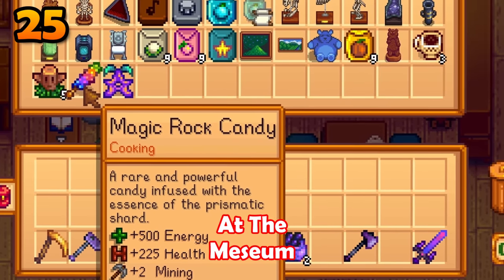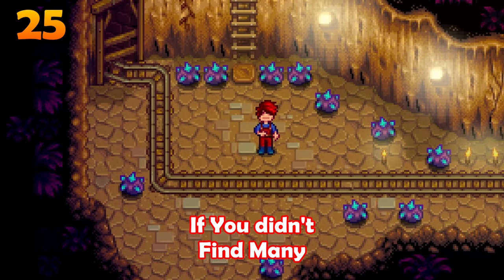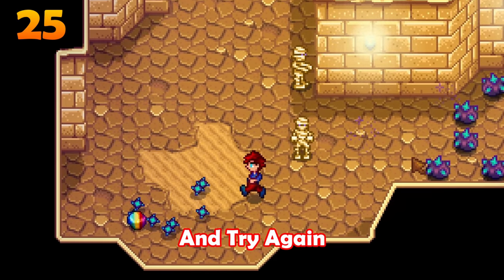You will get one free magic rock candy at the museum. Use it if you didn't find many prismatic shards in the skull cavern. Reset and try again.